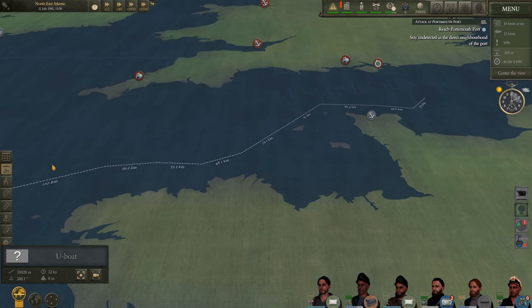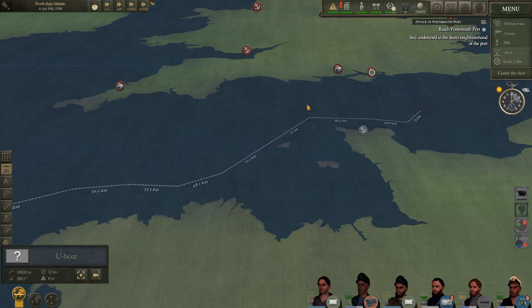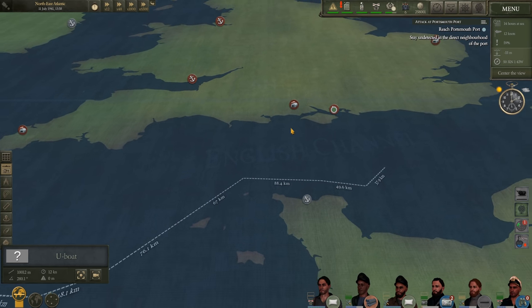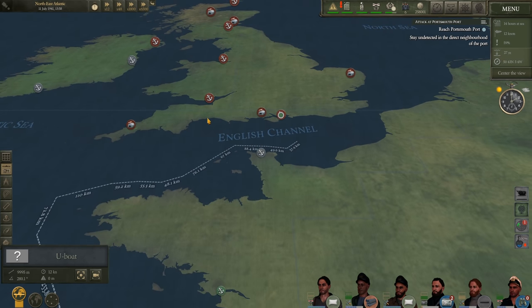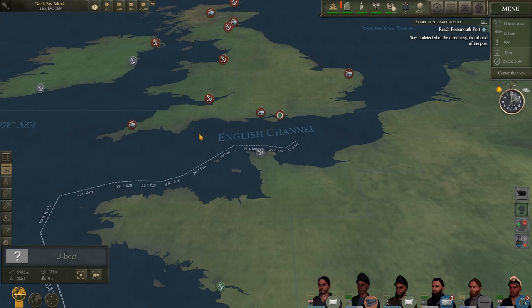My plotted course keeps us pretty close to the French coast because I want to avoid as much of the Allied ASW aircraft and warships as possible. The English Channel is quite treacherous for U-boats, so this should be very interesting.